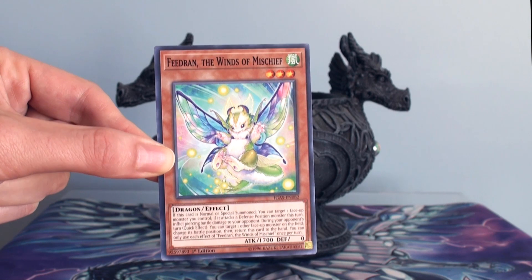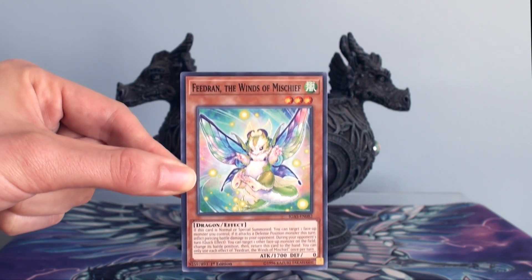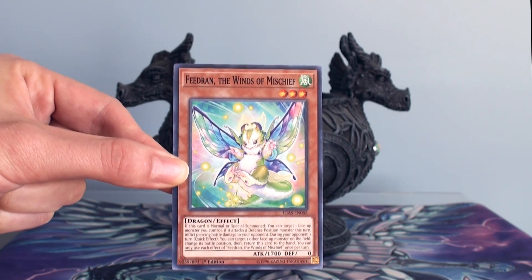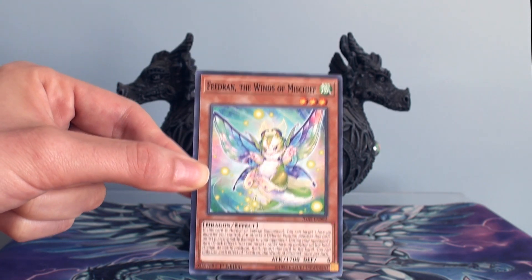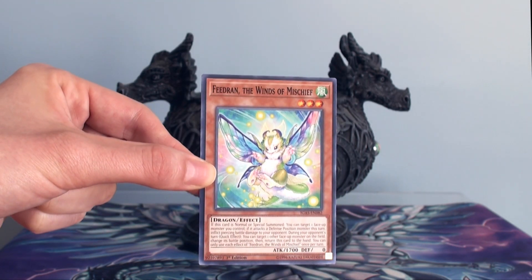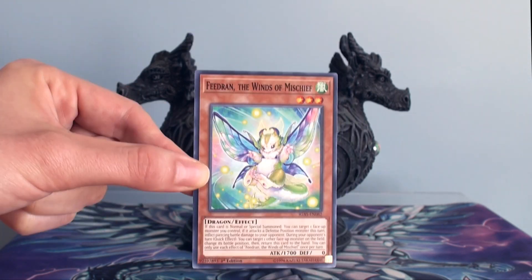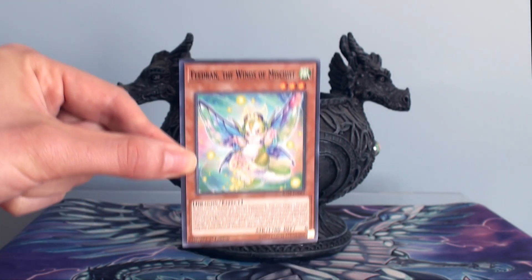Another effect is that he's almost a free monster — you can keep recycling him once he's on your field. It's a quick effect on your opponent's turn. Let's say they enter battle phase: you can use this effect to put one of their monsters into defense position, and Fedran returns to your hand. Then on your next turn, you can normal summon him and just keep going over and over.